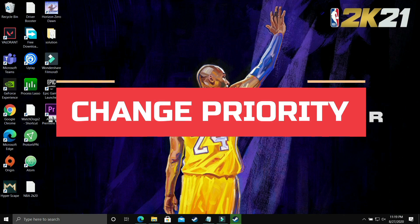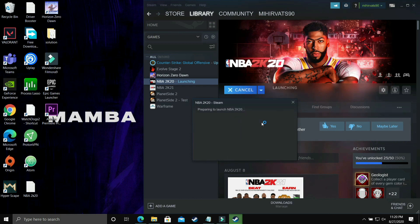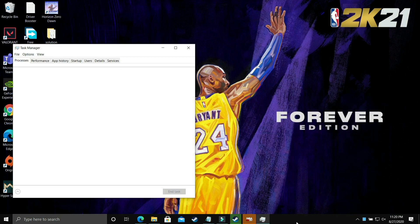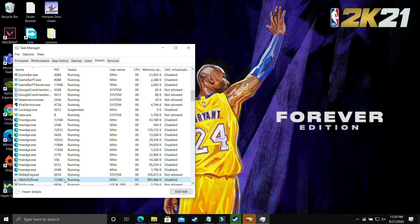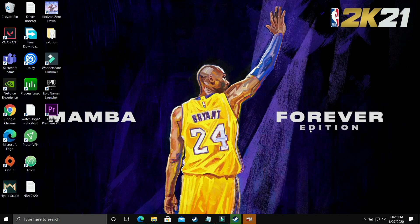In this step we'll be changing the priority of the game. Run your game with whichever launcher you use — Origin, Steam, or any other — then minimize it using Windows+D or Alt+Tab. Right-click on the taskbar, open Task Manager, find your game in the list, go to its Details, select its .exe file, right-click, set priority to High, and confirm. This allocates maximum PC power to running the game, and you will see a significant boost after applying this step.